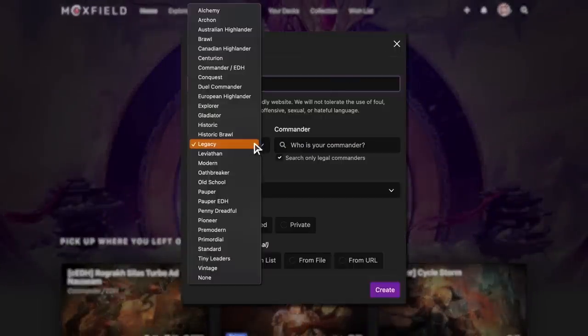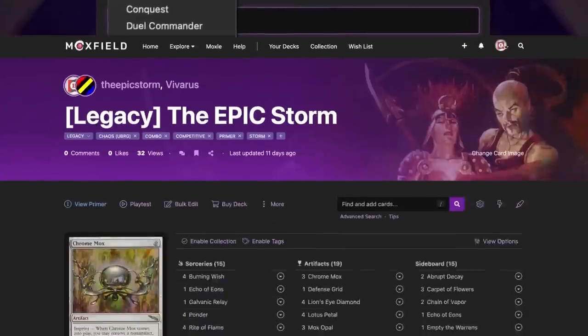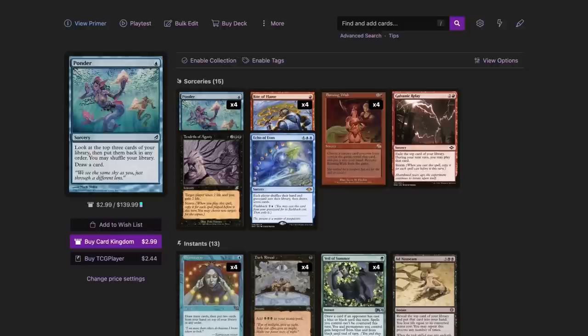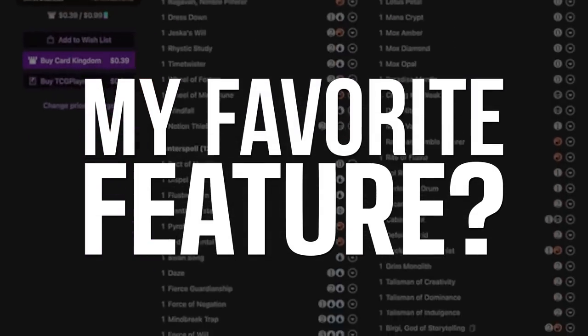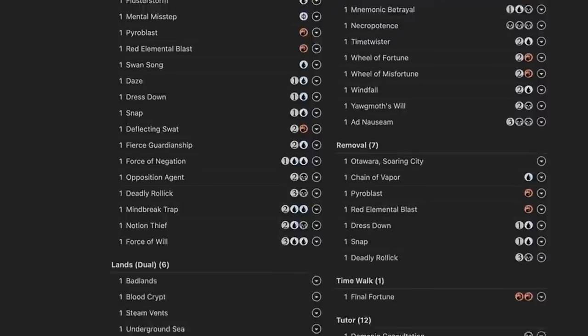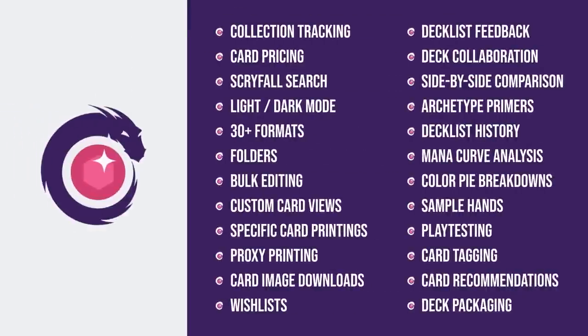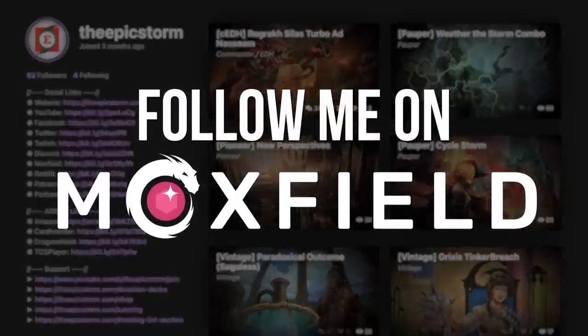Moxfield.com is the easiest way to build a Magic deck online — they support over 30 formats including Legacy. There are many options to view decks: text view, individual cards, mana value, card price, light mode and dark mode. My personal favorite feature is card tags so you can sort cards by function. Moxfield also supports collection tracking, Scryfall search, deckless feedback, and more.